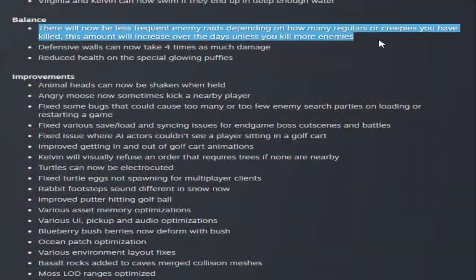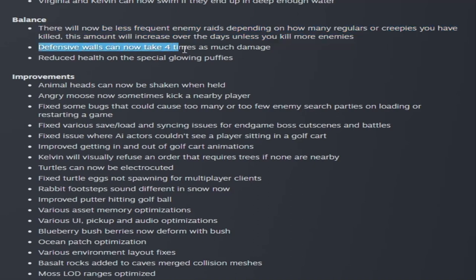Under balance changes, there will now be less frequent enemy raids depending on how many regulars or creepies you have killed, and that amount will increase over the days unless you kill more enemies. So basically if you kill lots of enemies, you'll have a grace period — a little bit of a break. It'll be less frequent as far as raids go, but will increase over time if you don't kill more enemies. So keep killing enemies. Also, defensive walls can now take four times as much damage, and they reduced the health of the special glowing puffies.